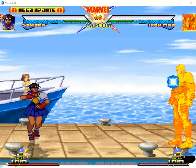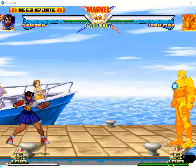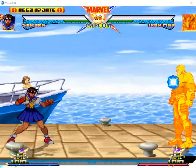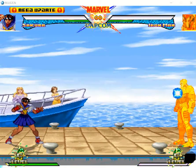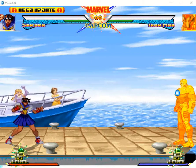To transform into dark Sakura, which costs one bar, the input is half circle back — meaning forward, down, forward, down, down back, back.